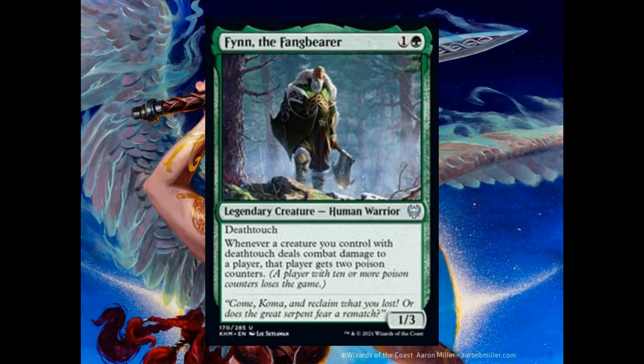Doomscar Titan costs 4 and 2 red. It's a 4-4. When it enters the battlefield, creatures you control get plus 1 plus 0 and gain haste until end of turn. Foretell cost is 4 and 1 red.